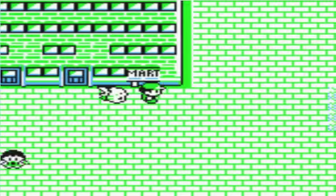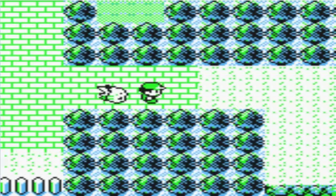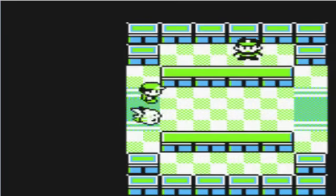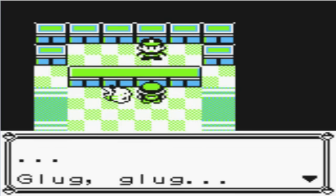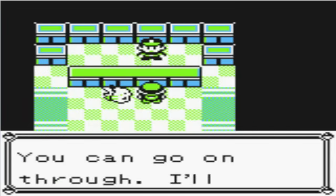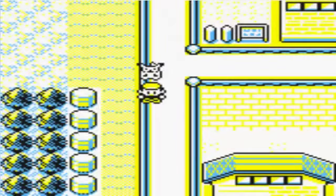We're going to go over to Saffron City. We're not going to fight Koga first — but in order to get to Saffron, you have to have one of those drinks so you can get the guard to let you through. The guard says he's parched and takes the drink — otherwise he would not let you pass. And now we're in Saffron City.